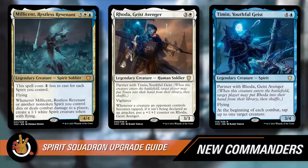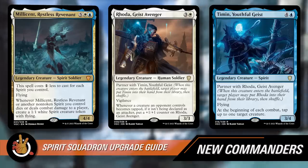Those are the new commander options in the deck. One of them is a mono-blue commander so it can't be the lead singer, making it a decision between Millicent and the Rhoda-Timin pairing. Let's keep going and dive deeper into this deck with one of our favorite sections on the show.